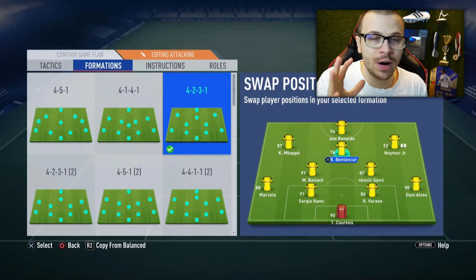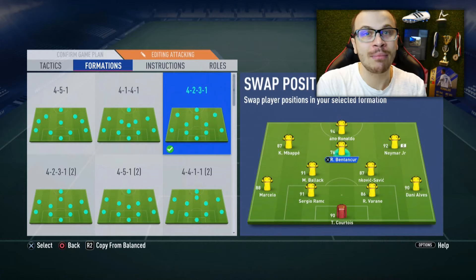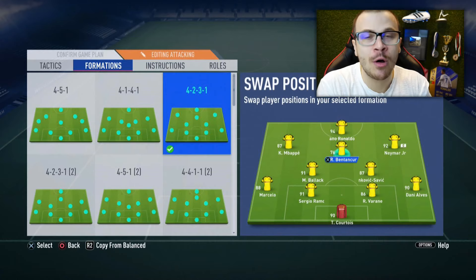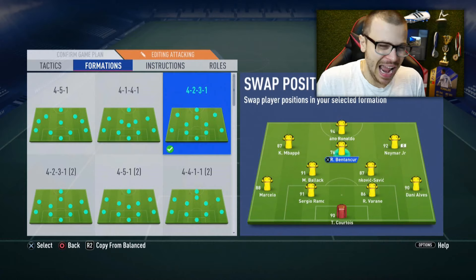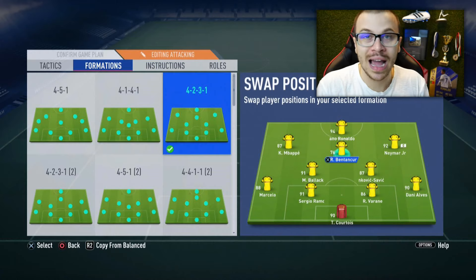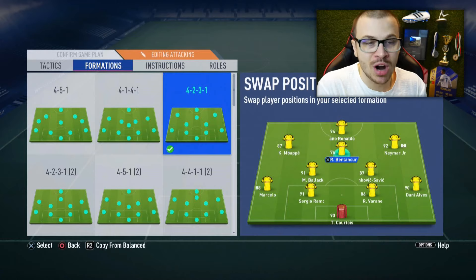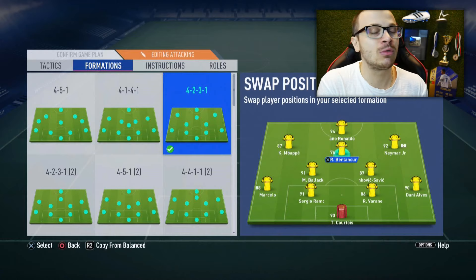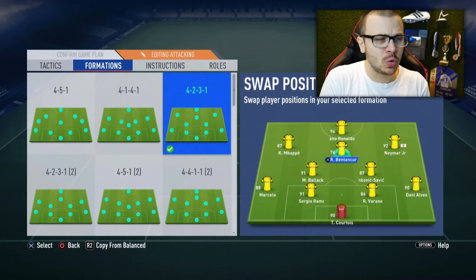We're gonna swap our central midfielder with Gareth Bell. After minute 1 I'm gonna use Gareth Bell as a central attacking midfielder, Cristiano Ronaldo at the top of our attack, left winger Mbappe, right winger Neymar, and our CDM duo is composed of Balak the Prime Icon and Milinkovic-Savic with his upgraded card, which looks absolutely sensational. At the back we've got Marcelo, Ramos, Varane, and Dani Alves. In goal we've got Thibaut Courtois.